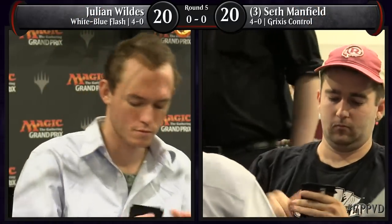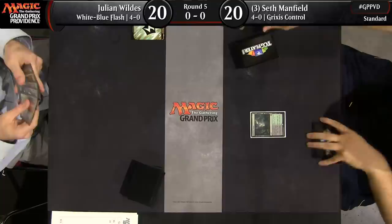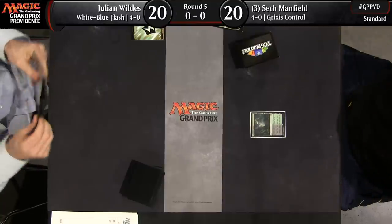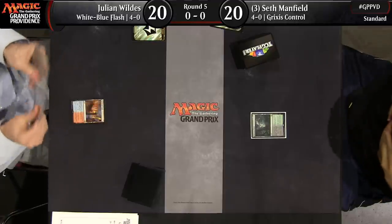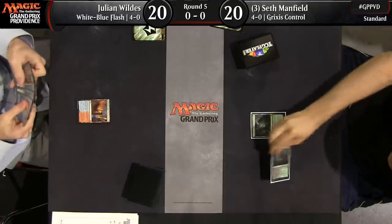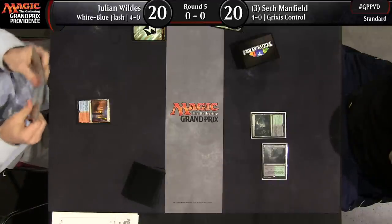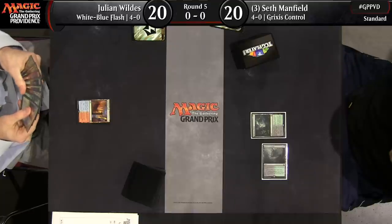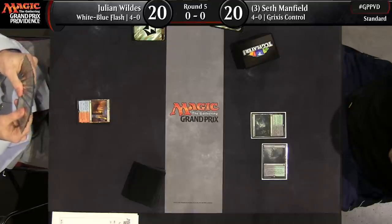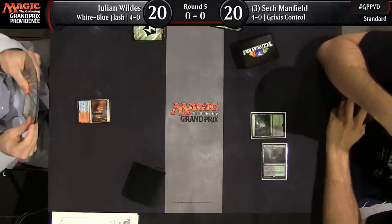Hello everybody, and welcome back. This is round five here at GP Providence. I'm Gabby Sports, joined today by Luis Scott Vargas. Our main match today is Julian Wilde versus Seth Manfield. Julian is on the left, currently sitting at 4-0, playing White-Blue Flash with what looks like some red splashing. Seth, on the other hand, is playing Grixis Control, also sitting at 4-0. We'll get the correct deck names updated.